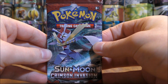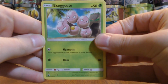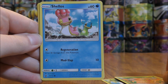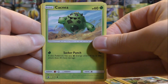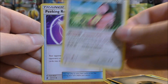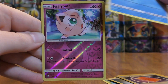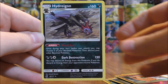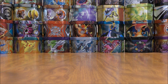Kartana cover artwork pack now. Exeggcute to start this pack, Weedle, Shellos, Bunnelby, Cacnea, Metal-type Energy, Miltank, a Peeking Red Card, Piloswine, a reverse holo Jigglypuff (that is just a common), and the rare here is a Hydreigon. Not anything too great so far — four packs left to go in this opening.